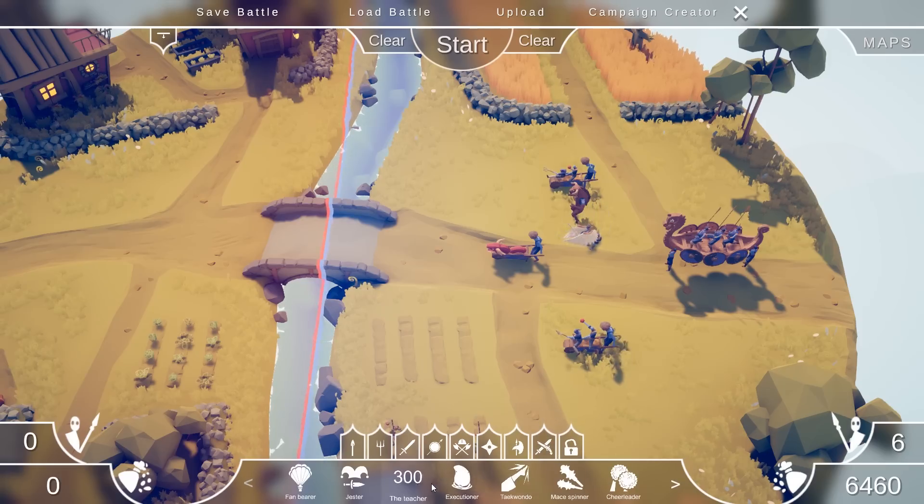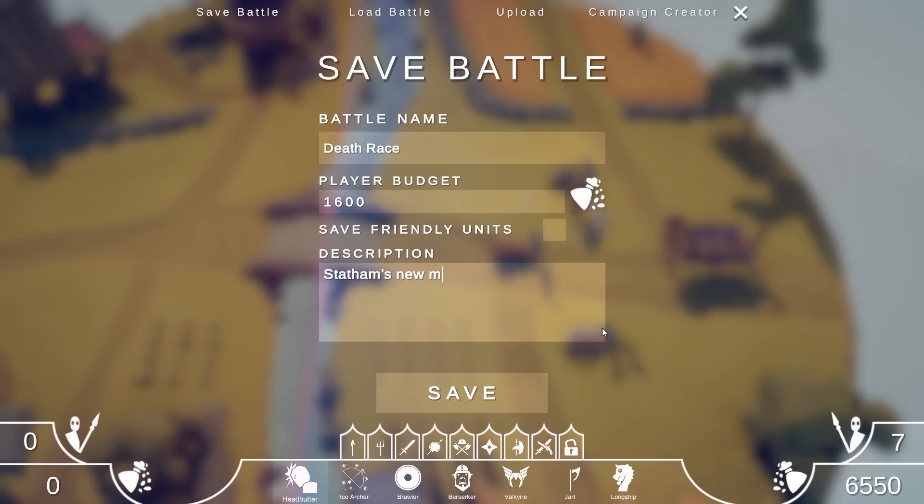There's no renaissance, no pirate, and none of the secret units are really super quick apart from the dragon. Statham's new movie is Death Race — it's got the fastest cars in the galaxy shooting each other, and it's crazy.